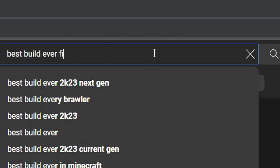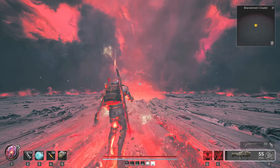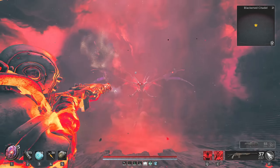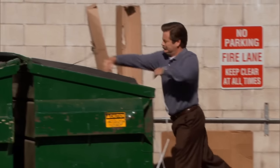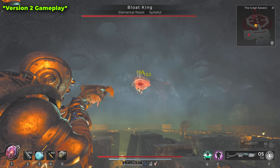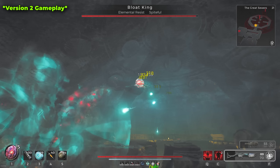Have you ever been in a situation where you look up a build online, get introduced to a super powerful high-damage build, just to go into Remnant 2, equip the items, and get insta-slammed by a boss on the first hit? I might even be the person who led you down that path. And as an apology, today we're here to amend that.